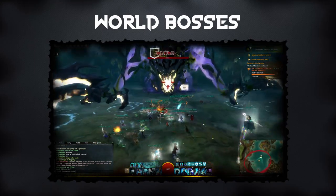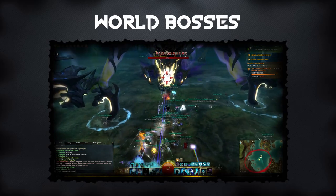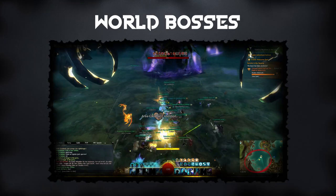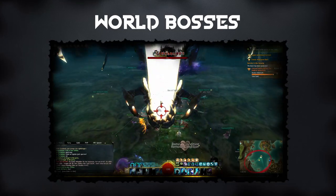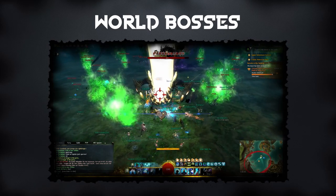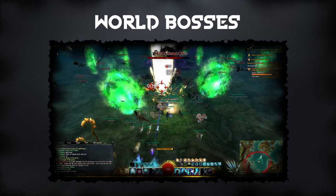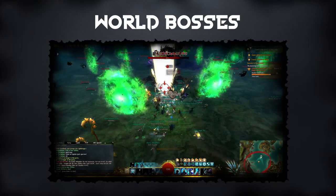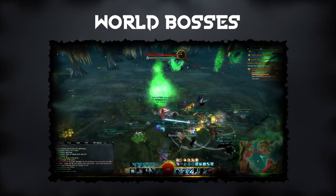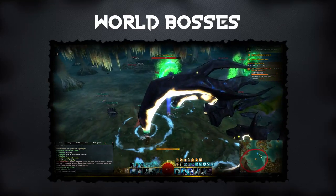You can do each boss once per day per account, and they will always drop a bonus chest that contains a rare or exotic piece of equipment that can be salvaged for extra Globs of Ectoplasm. This bonus chest, according to the wiki, also has the highest chance of containing a precursor weapon than any other chest in the game. So if you are thinking of trying to farm for precursor weapons instead of buying or crafting them, then this is the way to go. There will always be a lot of players fighting the world bosses, meaning that the events will be quick and relatively easy. Please note, your character has to be above level 40 to have a chance of receiving any rare gear from the event.